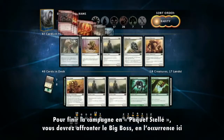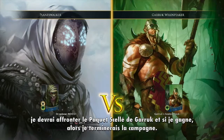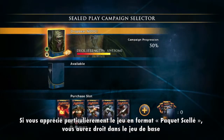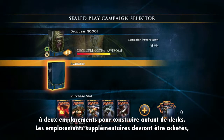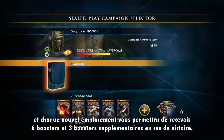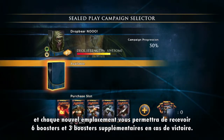To finish off the sealed campaign, you play against a big boss — I got Garrick, so I get to fight against his sealed deck — and when you've won, you've beaten the campaign. Now, if you decide that you really like sealed play, the base game comes with two free slots and more are available for purchase, and every time you select a new slot, you get a new set of six booster packs that you can open, and then three more that you unlock to make a unique deck every time.